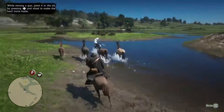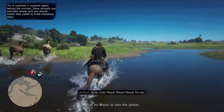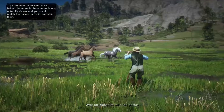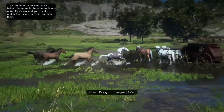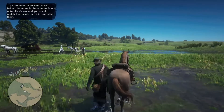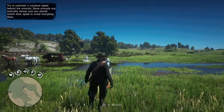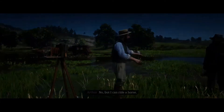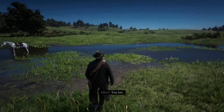Once they hit the water, you're going to want to split off from them and head toward Mason. You'll see the cutscene where he gets the picture, and then you'll be put back on the horse. You want to get off as quickly as you can, go to Mason, start that cutscene, and as soon as it starts, you want to exit.